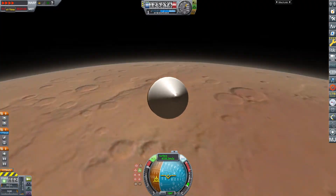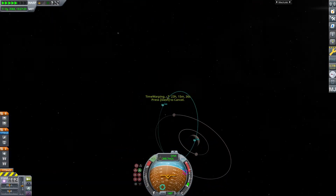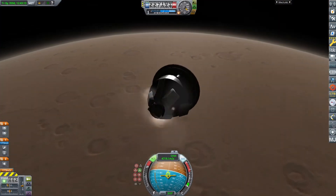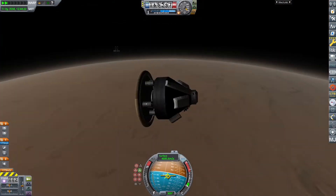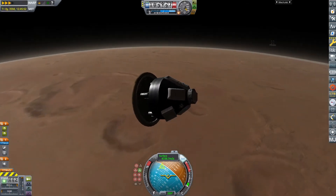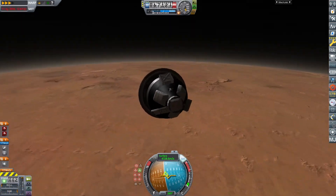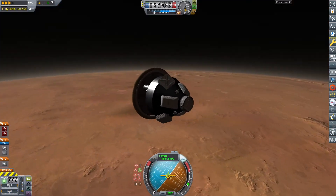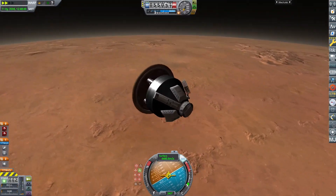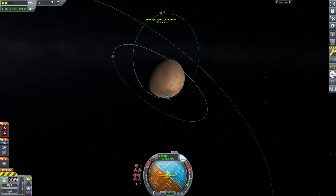So this one I added my periapsis a little bit higher, so we actually captured into Mars orbit, but we didn't land on that attempt. Then we came back into the atmosphere and tried again. This time I used the attitude control system to maneuver better, and we missed again because I didn't lower my periapsis enough. But that's okay — then I went to apoapsis again and adjusted it.